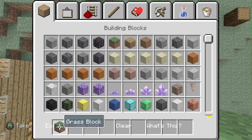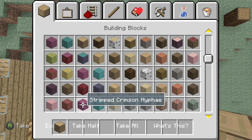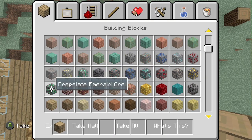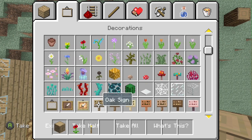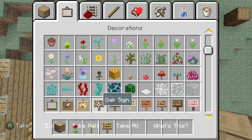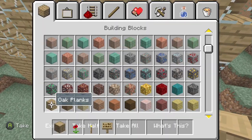Now we're going to grab out some oak logs, poppy, torch, sign, and oak planks — that was it.